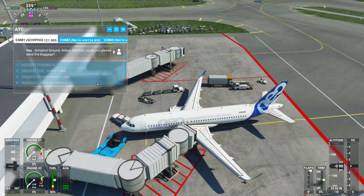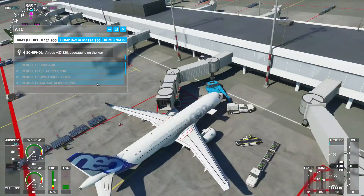Skip Hall Ground, Airbus Alpha Sierra X-Ray 320, could you please send the baggage? Airbus Alpha Sierra X-Ray 320, baggage is on the way.